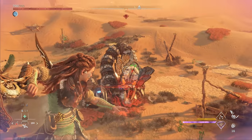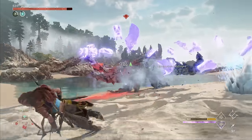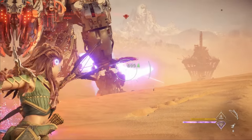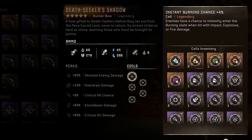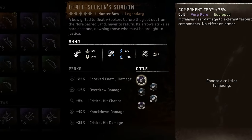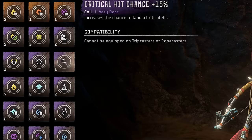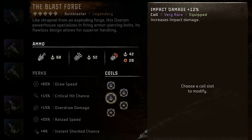Today we're going to cover the best way to coil every type of weapon in Forbidden West. With 8 weapon categories, numerous ammo types, and dozens of different coils to choose from, it can be pretty overwhelming to figure out which coils you should be using on which weapon. Making this even more complicated is the fact that we have limited quantities of many coils, especially some of the best ones, so we really have to think about which weapon we want to commit certain coils to.